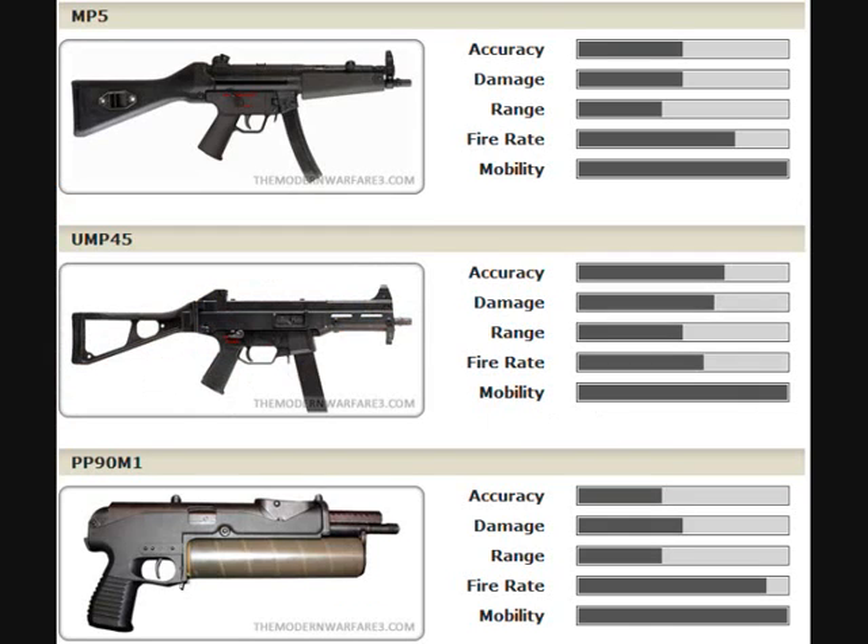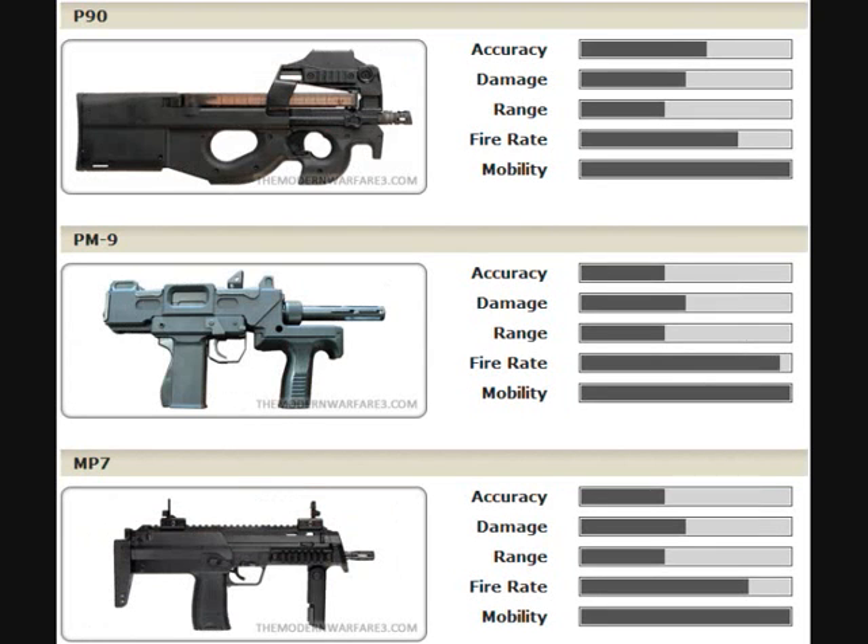Now on to the SMGs. You've got the MP5 which is nice — it's not very accurate, it's got a high fire rate, and it's quite powerful when you use it. The UMP is still quite overpowered but it's amazing as usual. The PP90M1 — I'm not sure about that though, it's really fast but not very accurate, it's really rapid. Now on to the P90, PM9, and MP7. The fire rate of the PM9 is insane as you can see — so much recoil though, it's not very good. P90 is quite fast but it's not very good anymore. MP7 is quite good too.